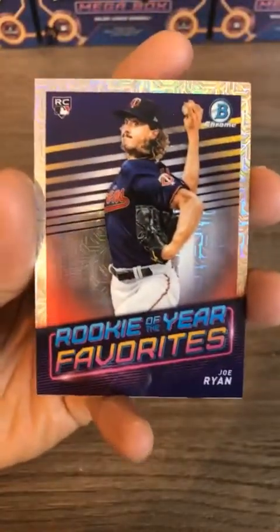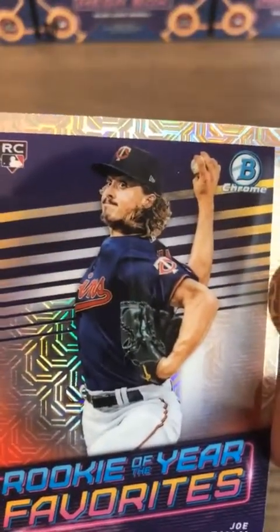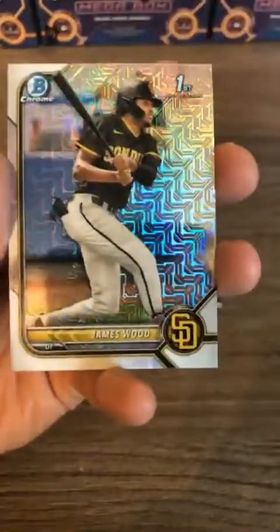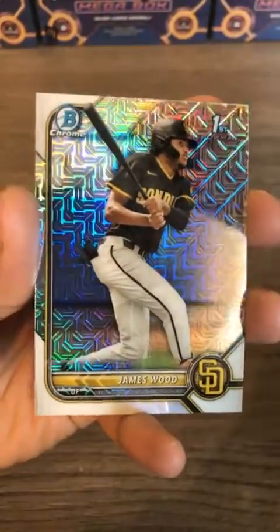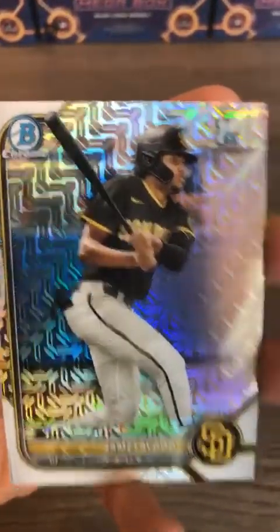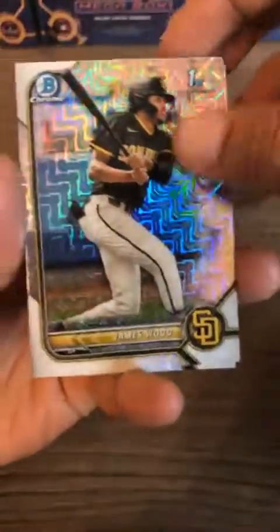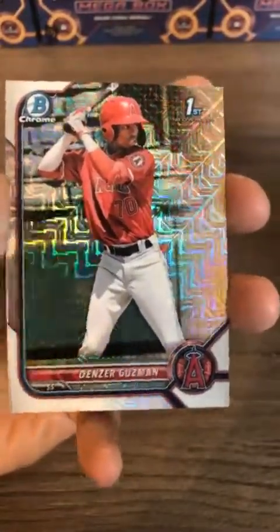Next up Joe Ryan — he looks like that guy from Stranger Things. James Wood first Bowman mojo for the Padres — he was involved in that Juan Soto trade. Denzer Guzman first Bowman for the Angels. No color in that pack, so me talking about it will hopefully break the streak and give us some color.